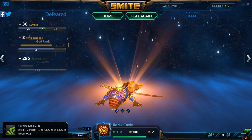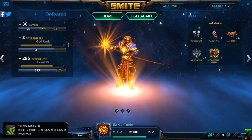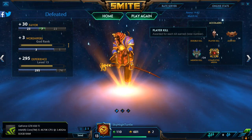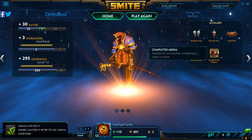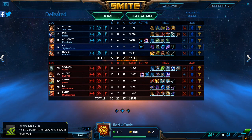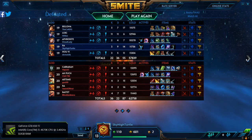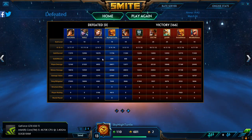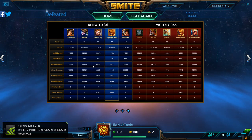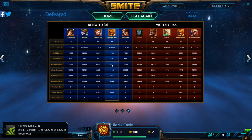So this is the screen that comes up when you come out of a game. You gain favour, which is in-game currency; you gain worshippers, which is a measure of how much you've played a god; and you gain experience towards levelling up. You get your accolades on the right-hand side — I got a double kill, two normal player kills, and 14 assists. Over here you can look at the items they built, their gold, their KDA, the god they played, levels, etc. The final page shows raw numbers — the main one you might want to look at is damage, and for Ra, healing as well. We did second top damage and a decent amount of healing.